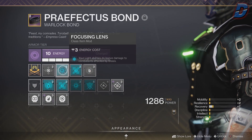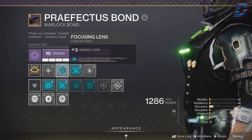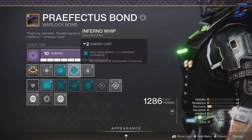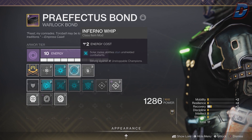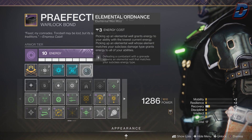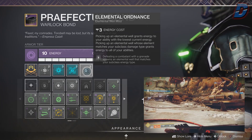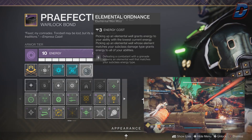For the class item, we're going with Focusing Lens so you deal more damage to enemies affected by stasis — if your teammates are using stasis, you'll do insane damage with those constant solar grenades. Next is Inferno Whip, which lets you stop unstoppable champions with your melee ability in harder activities; swap it out if you're not dealing with champions. The most important mod is Elemental Ordnance — you need this so you can become charged with light from Elemental Charge, and you'll also gain ability energy by picking up wells spawned from your grenade kills.